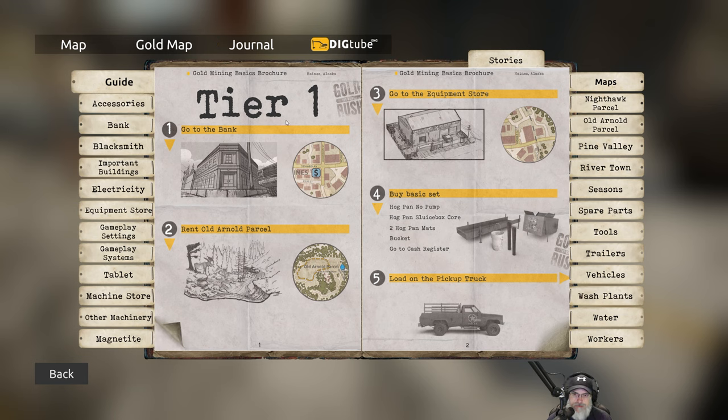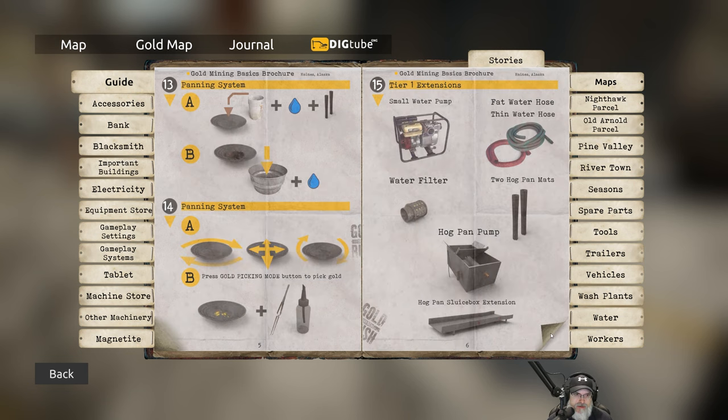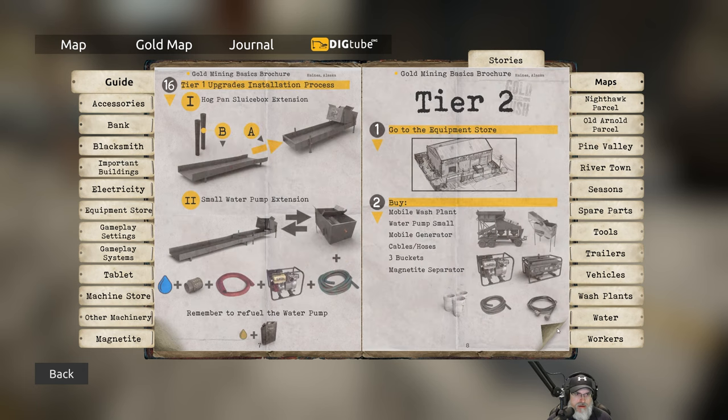Let's look at the journal. We've already done all of this — turn the page. Go to the claim, find the hog pan, preparation, big bowl, panning system — all done. Tier one extensions. It looks like we've done everything up to step 14. Now it looks like we can add water hoses, a pump, and a filter to increase our capacity. The tutorial wants us to get up to 24K, so basically we need to get to tier two.